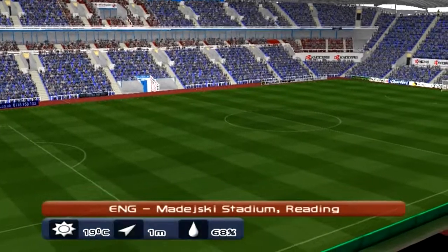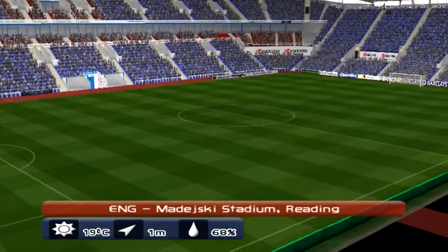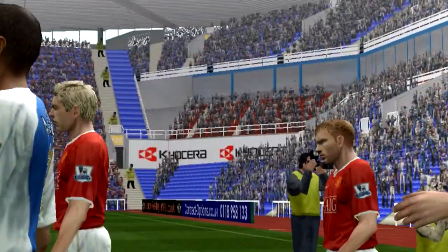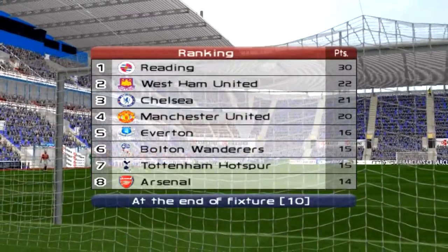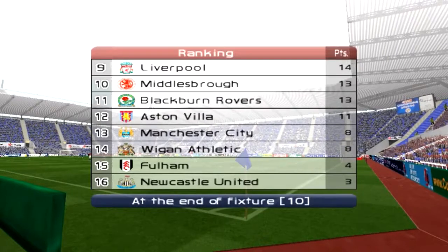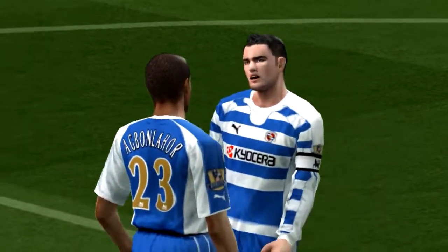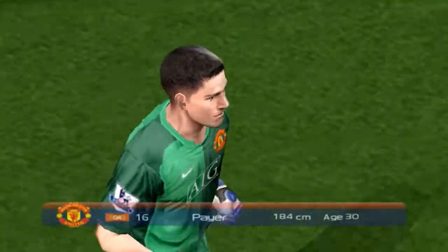Hey guys, welcome back to more PES Master League. Today it's United at home, and this was the first game of the season last season and it was a good one, so we're hoping for that again today. United are sitting fourth in the league, 10 points behind us. West Ham are sitting second, so it's very interesting. Liverpool are in the bottom half, and Newcastle are still looking for their first win. The halfway point of the season is fast approaching and the next window will be open before you know it.